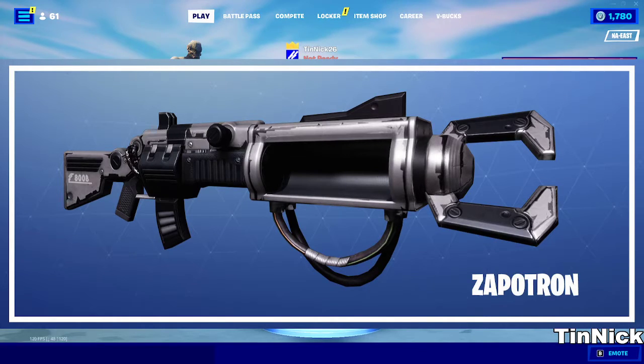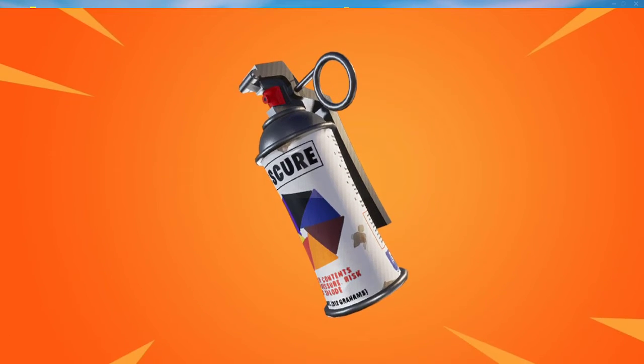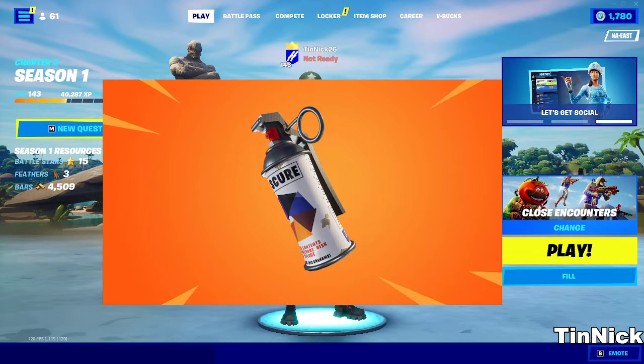If you want me to show gameplay for these guns, make sure to tell me down in the comments, and tell me one item you forgot was in Fortnite that you see in this video. The next thing a lot of people forgot about was smoke grenades. There used to be smokes in the game — you could throw them and hide in them, but sadly they got taken out because they were too overpowered. You could literally throw smoke, hide in it with a shotgun, and get free kills.